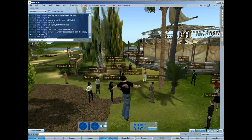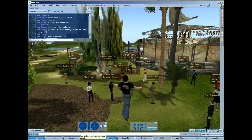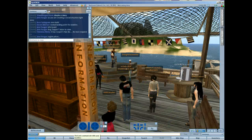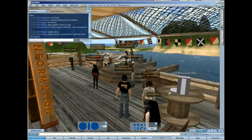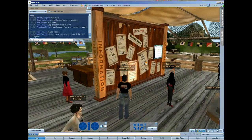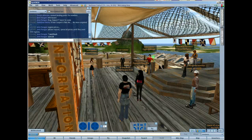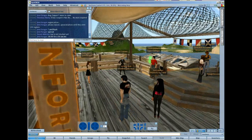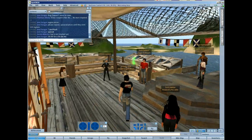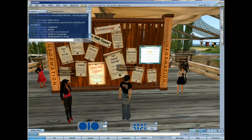Our general area has a marketplace. We have a land rush special right now: $39.99 for a 5K SIM per month, and $59.99 for a 15K SIM per month. That's for the first 100 regions rented. After that, they go up to $59.99 and $74.99 respectively.